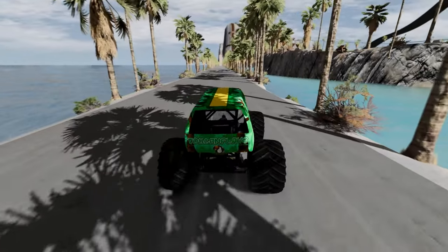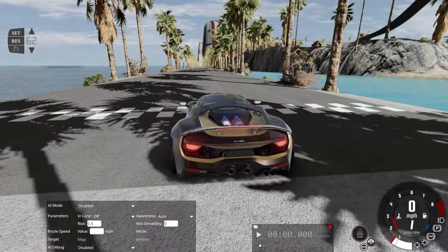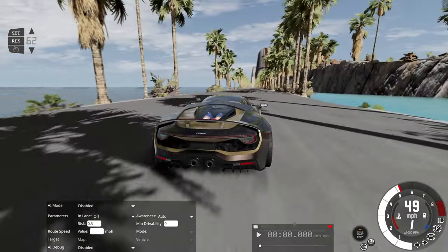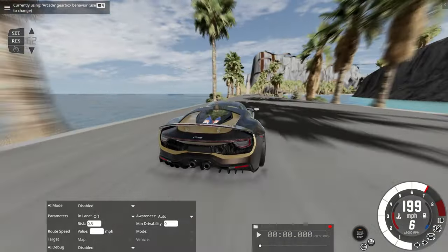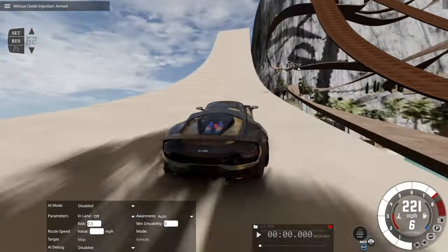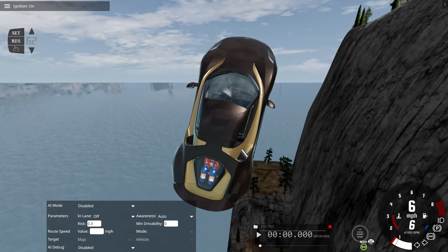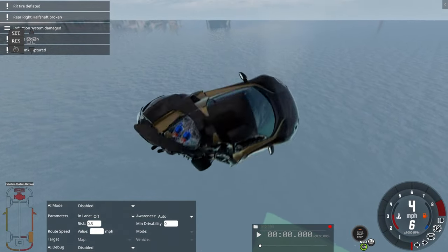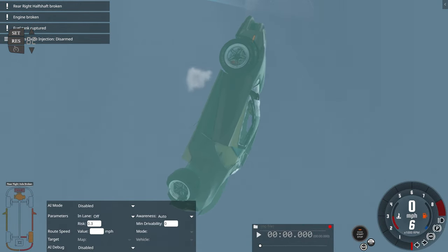Over here it looks like we've got a drag strip, and a jump at the end. I'm going to get the Savada out for that — this is the dragster version, it's got NOS. Let's do this. I'm totally going to hit the NOS — here comes the NOS, you ready? Oh yeah, whoa! We are flying! Holy cow — seven points! I think we get more points if we actually land there and stay there. That was fun.